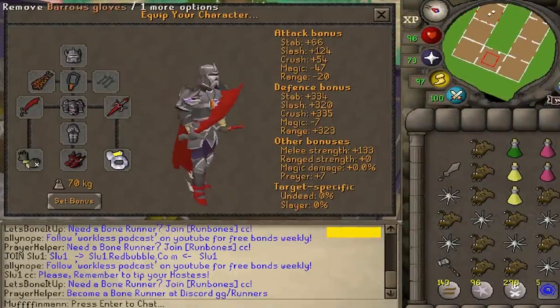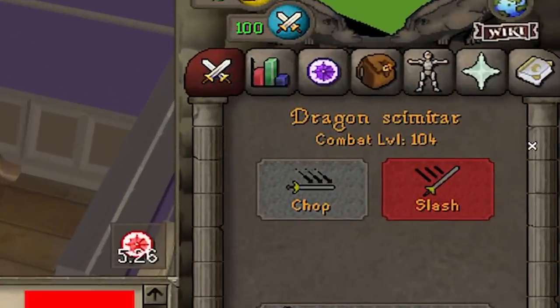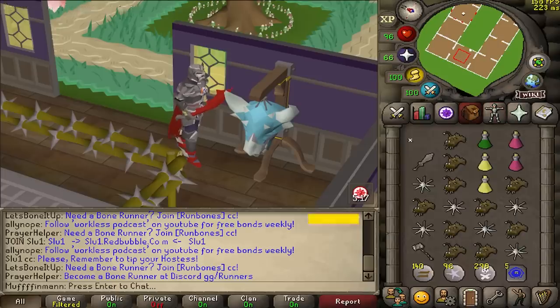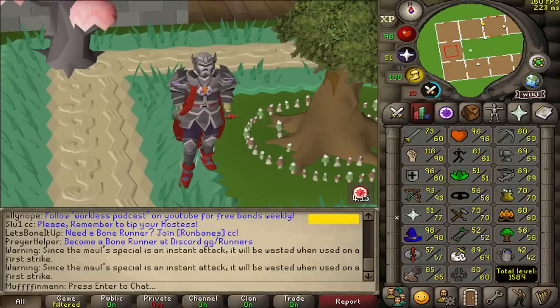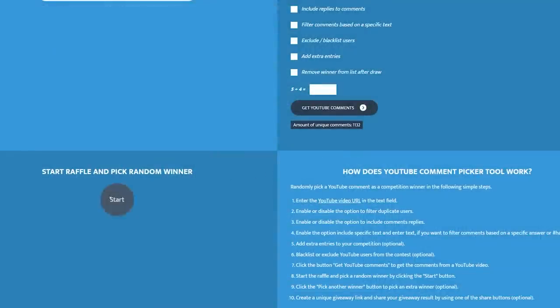This is the setup we're going to be using - absolute maximum possible strength for this account at only 104 combat. In this setup we can hit a 56 with the colossal blade, then finish them off with a 49 49 gmaul. It's a maxed 80 defense 60 attack - I don't know what to call it, torva pure or something.